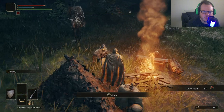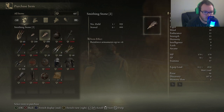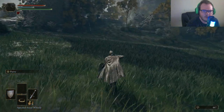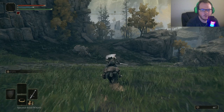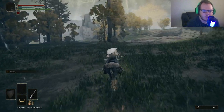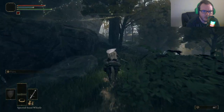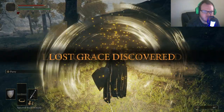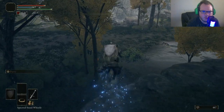We're going to go talk to this merchant and see what he has to offer. Hey, the bastard sword! There's another site of grace we can go pick up while we're over here. By the way, if you didn't know, you can go to your map and fast travel between sites of grace — that's a good way to get around the map. But if you just want to explore, use Torrent; it's going to be the best.